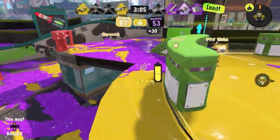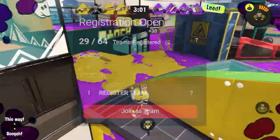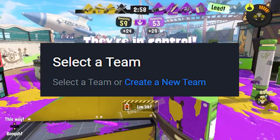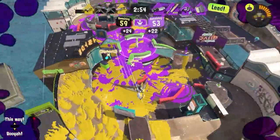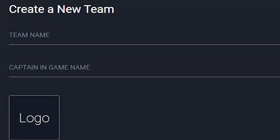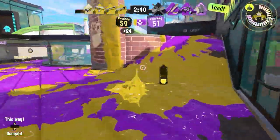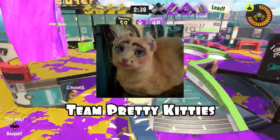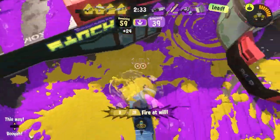Once you've found the tournament you want to enter, on the right side you'll see a Join as Team button — go ahead and click it. You can click on a team you're already on, or if you haven't made one yet, you can choose to make one. Next, you'll enter a team name, the captain of the team, which will be you, and a team logo if you have one. If not, it's fine to leave the logo section blank.